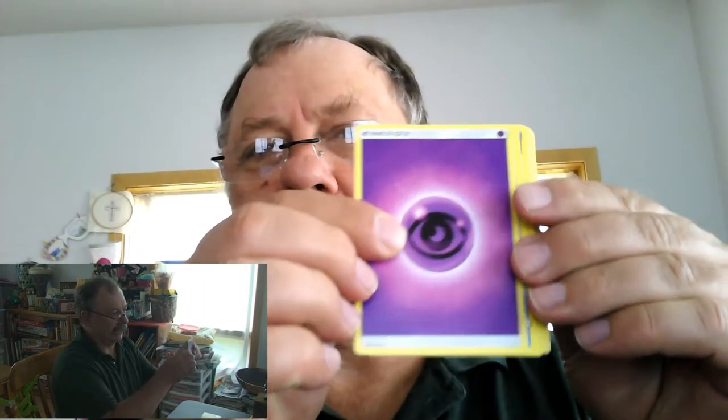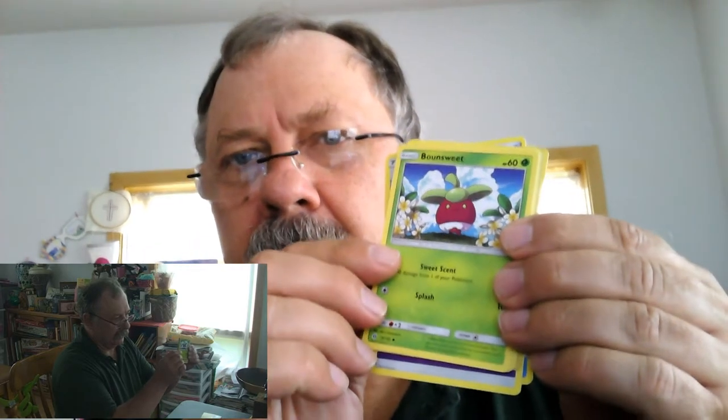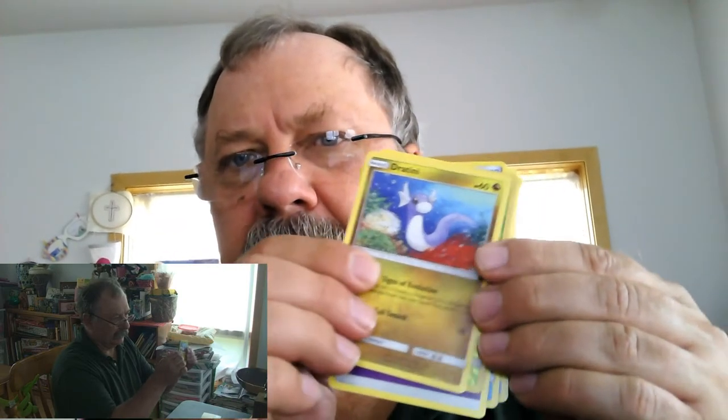We got Psychic Energy, Corsola, Repel, Palo Pepper, Litten, Psyduck, Bounsweet, Lillipup, Trumbeak, and a Grubbin. That's a reverse holo — back to the rares — and then we got a Mascarene.